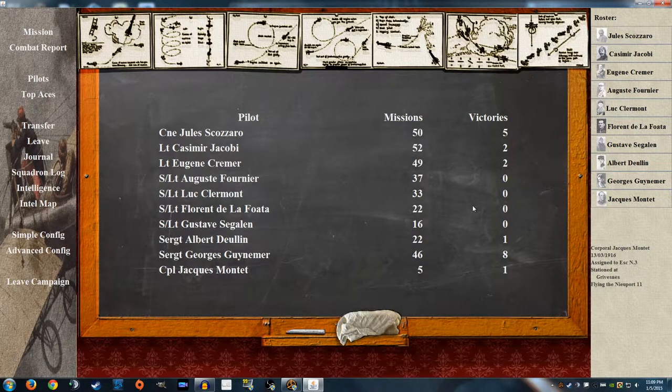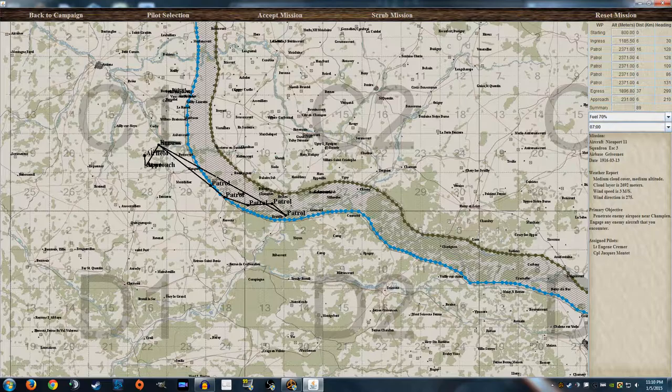Hello everybody, Joseph here. Hope you all had an awesome New Year's and Christmas. We're back with some more Rise of Flight action with Jacques Montez, part of the French Air Force. We're in the Pat Wilson campaign generator screen — nothing has changed so far. Let's grab a mission. It looks like it's going to be a penetration of enemy airspace near Chappan, engaging enemy aircraft. It's a patrol because we know there's going to be aircraft in the area. Let's accept that mission.